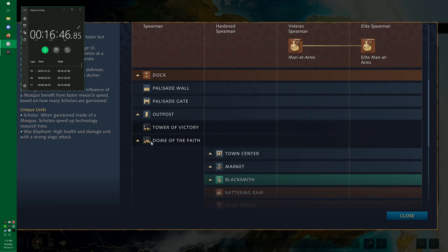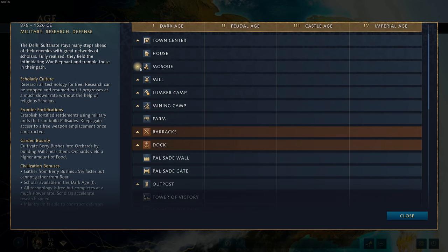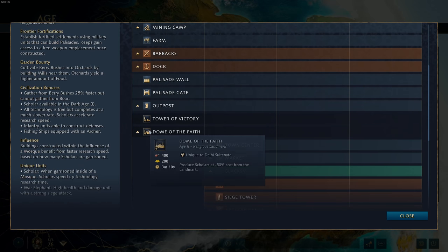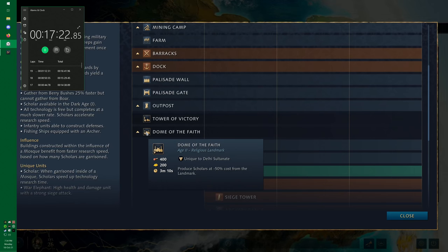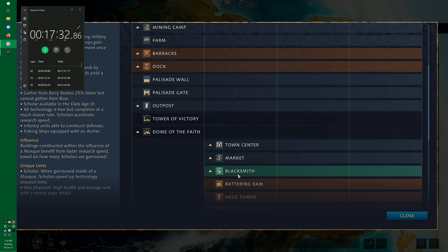Dome of the Faith produces scholars at 50% cost from the landmark. In almost all circumstances, Dome of the Faith is the go-to landmark for early Delhi gameplay. Scholars are almost a mandatory part of playing Delhi — they normally cost 150 gold, and the Dome of the Faith reduces that down to 75 gold. That is incredible value. Personally I'm a big fan of it, though the meta may eventually trend more toward Tower of Victory combined with early aggression. Something to keep an eye on.